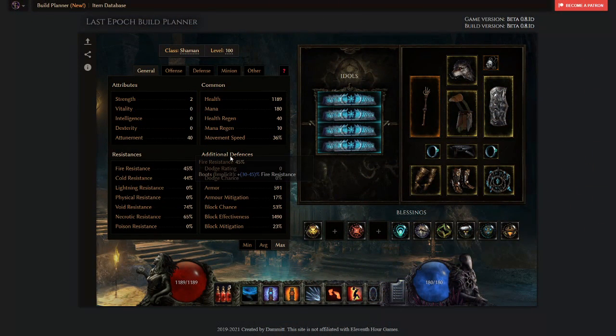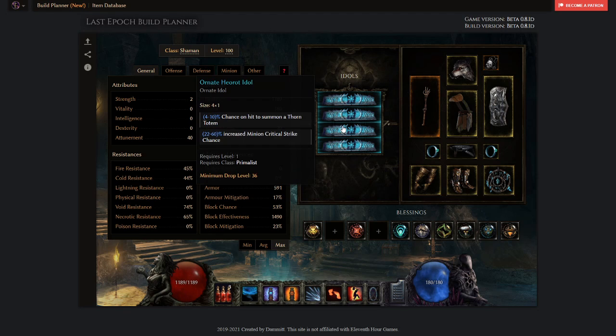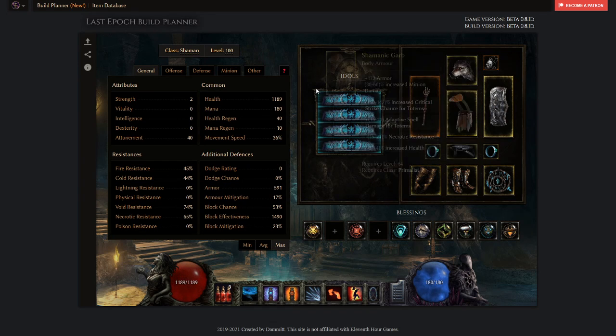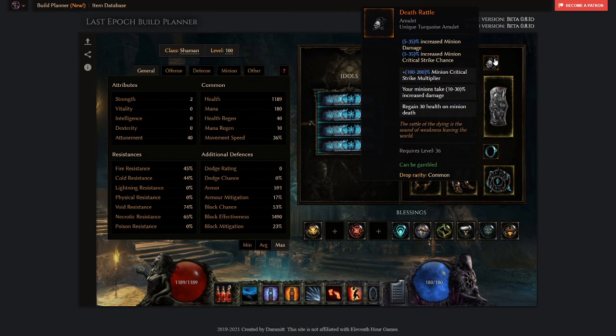Now for gearing. For Idols, his are all over the place from testing, but you want some base critical strike chance for your totem, minion critical strike chance as much as you can get, and some chance to summon thorn totem. Then he's running Death Rattle, which is S-tier for the build — you want the minion critical strike multiplier because it pretty much doubles your minion's damage when they're critting. It also has the secondary utility of whenever you're spamming thorn totems, you gain 30 HP per totem — so every time you summon thorn totems you gain 150 health, which is insane sustain. Death Rattle is definitely S-tier and a necessary component.